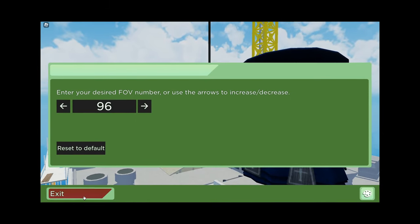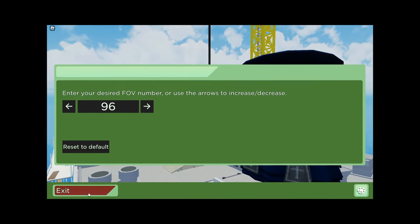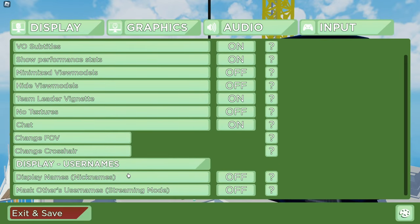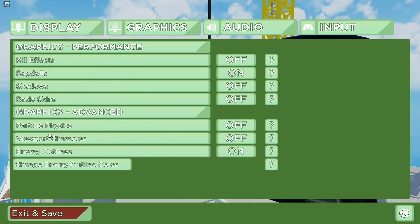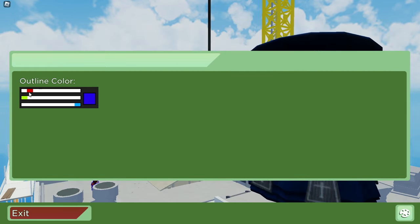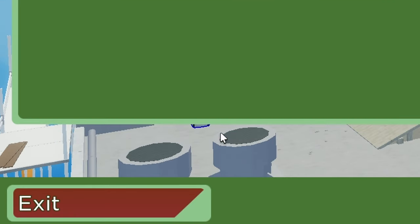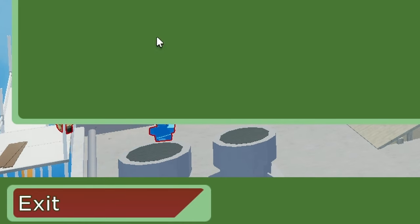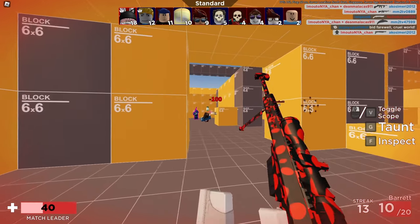As of this recording, Rolv added a new feature called Enemy Outlines. Just go to the little gear icon on the Arsenal menu screen, go to Graphics, and at the bottom under Graphics Advanced, there will be Enemy Outlines. Turn that on and you can customize its color. Some maps in Arsenal are really bright or really dark, making it hard to see enemies, so I recommend turning this on so you can better spot opponents.